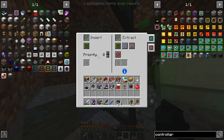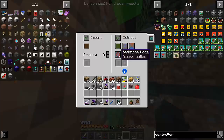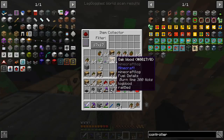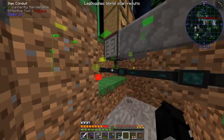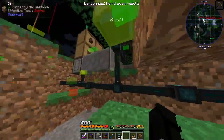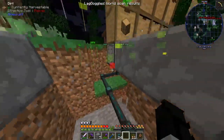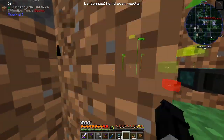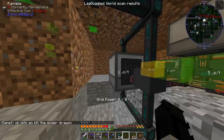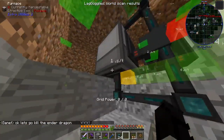I want this to also insert on green, and I want this to extract on green. So what that'll mean is this will fill up with wood, and if this item collector is empty of wood, it will send the wood from the drawer system into the furnace. Why did I connect to the furnace from the top and the bottom? To put it simply, I'm not smart.